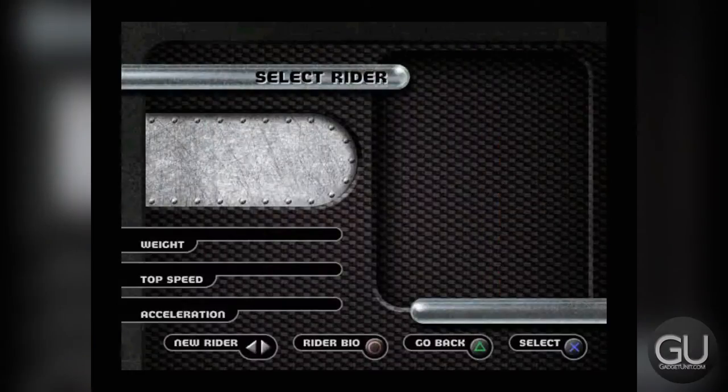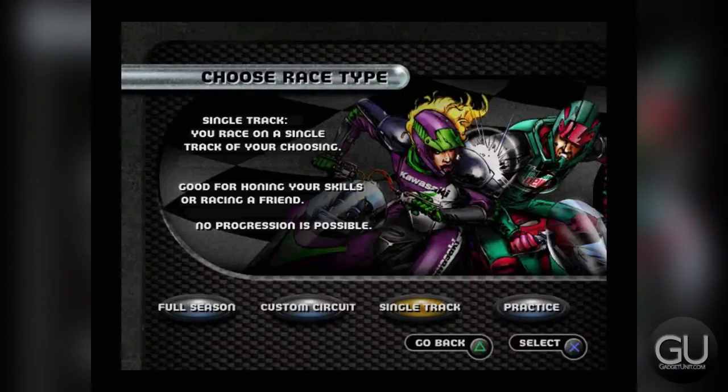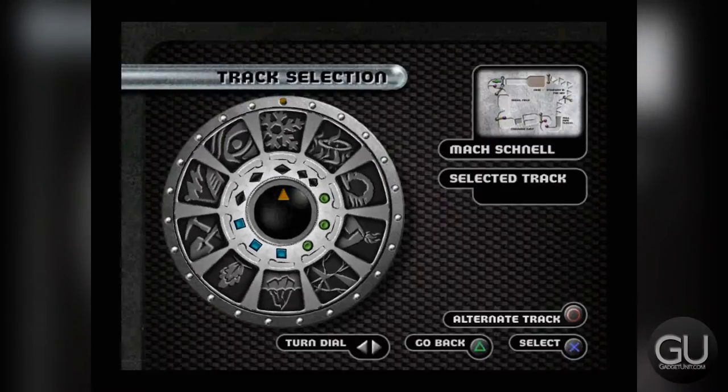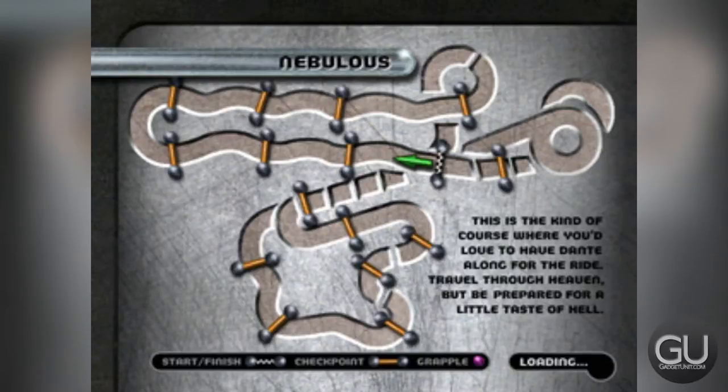One player selected, this rider chosen — I'm not worried about a rider bio. Single track. Now let's go to Nebulas, which is this one. Funny how the menu audio works but the actual CD audio track of this game doesn't seem to do anything.